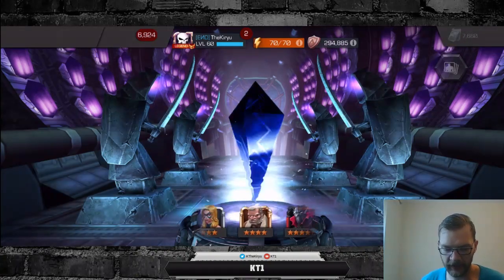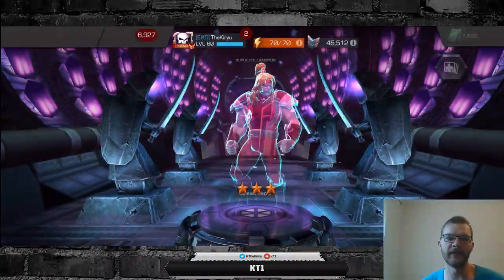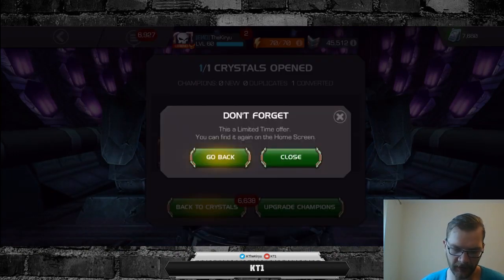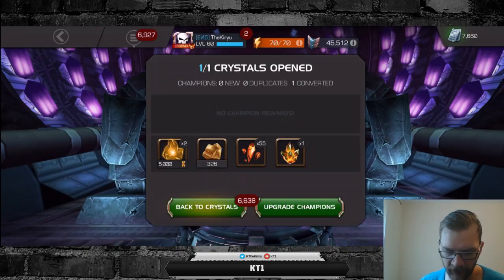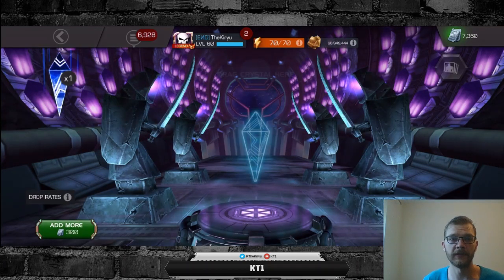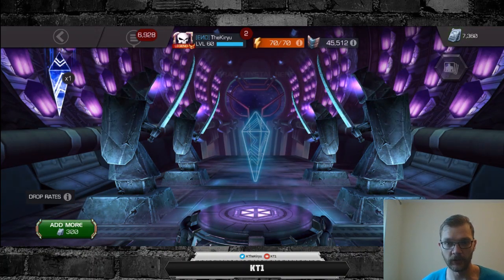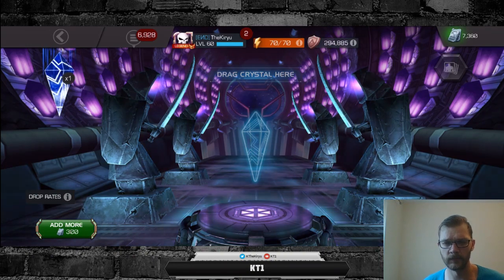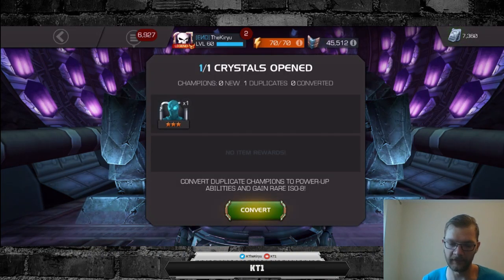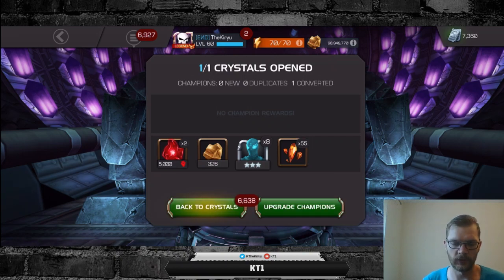What is this one going to be? Oh, that Symbiote Supreme looks so good. Three-star Omega Red - definitely not what we want, but that would be neat. Let's move on to the next one - we are going to pop the next one. Currently we are at eight crystals. This is going to be crystal number nine. We duped the three-star Stealth Suit Spidey - still nine crystals and no five-stars.